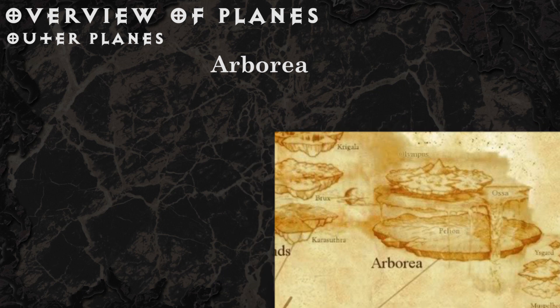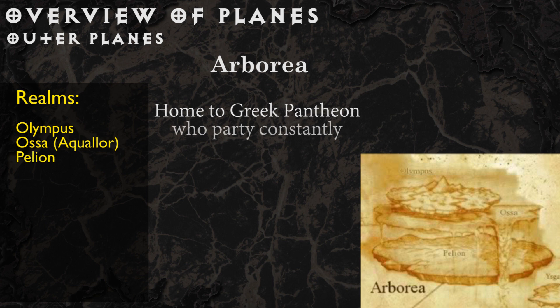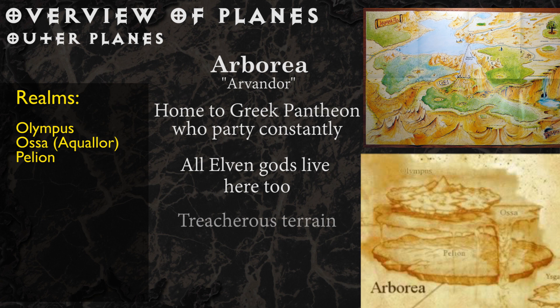Arborea is the home of the Greek pantheon, whose home realm of Olympus embraces an eternity of singing and partying. The plane is also known as Arvindor by the elves, whose own pantheon of gods live here in a separate realm called Asa or Aqualor. The mountains are steep, distances vast, and points of entry relatively few into this paradise of a plane.